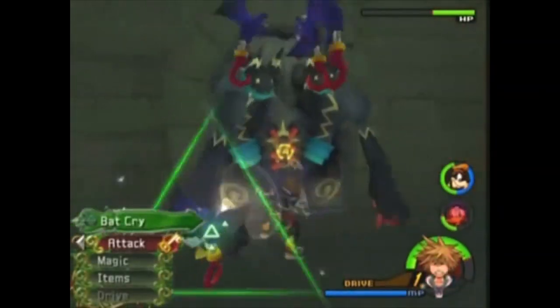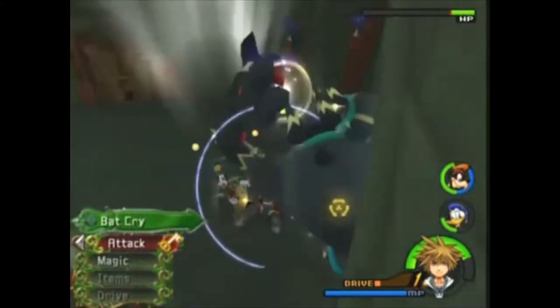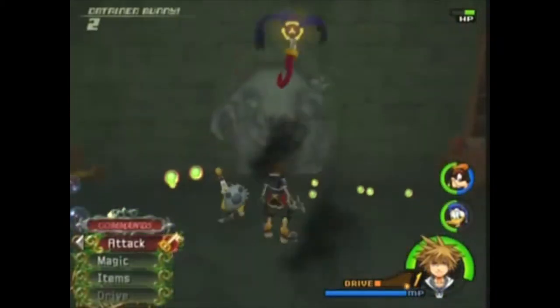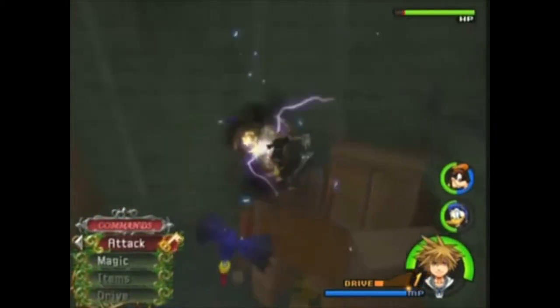Thresholder is the door to the dungeon in Beast's Castle that is being controlled by a Possessor, so the way you fight those bosses is interesting. You have to attack it in order to weaken the Possessor's hold, and when it's weakened you use the release command on it. It's more like two mini bosses in one fight, but the look of the boss and the way you fight it is why it's on my number 3 spot.